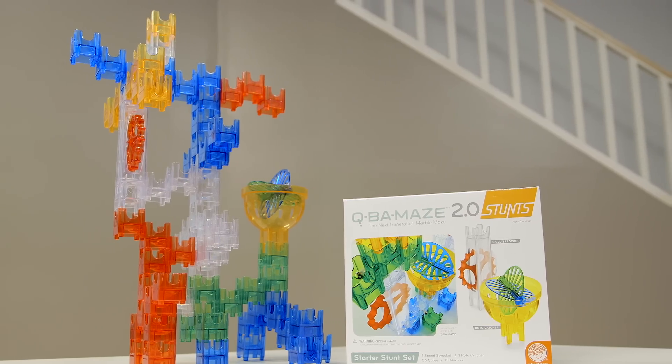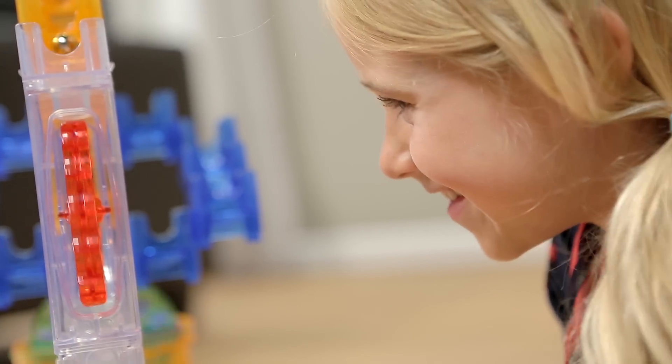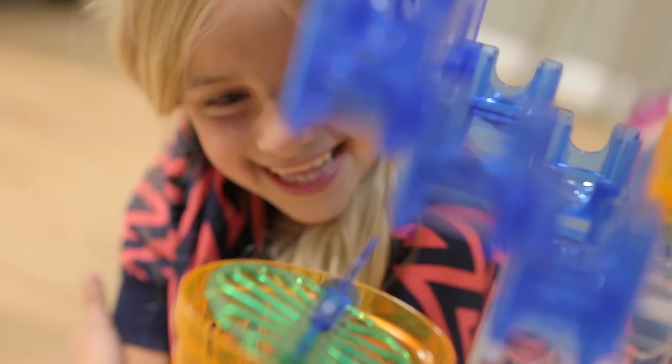The Starter Stunt Set gives you the whirling wheel of a speed sprocket, and the motion of the Roto Catcher for plenty of super spinning action.